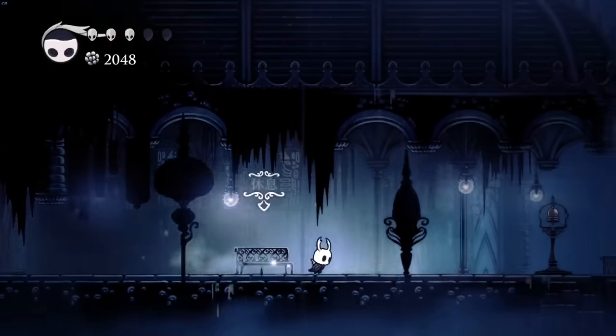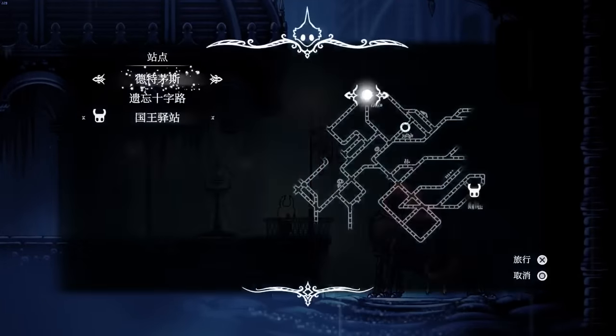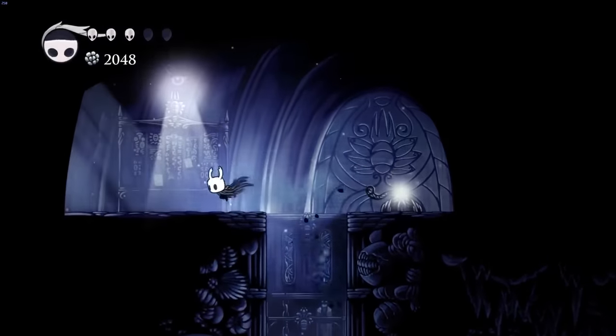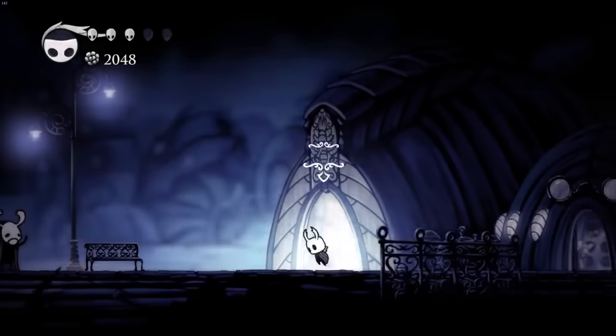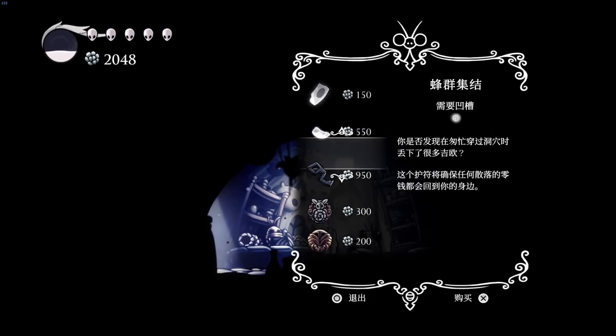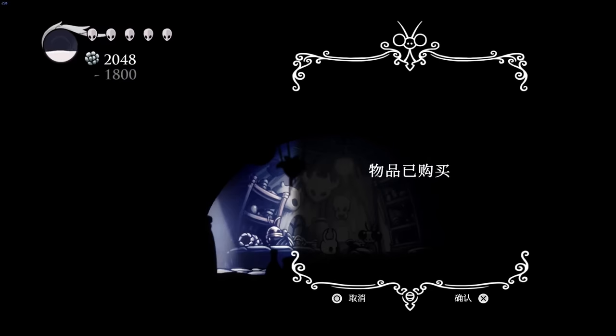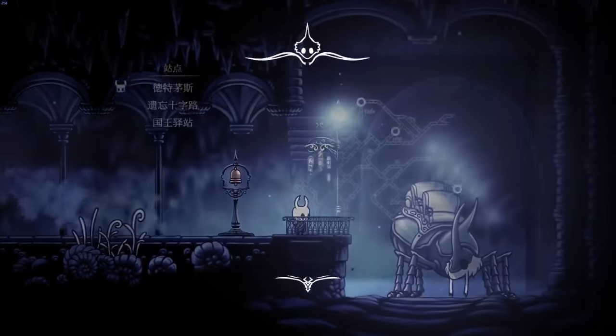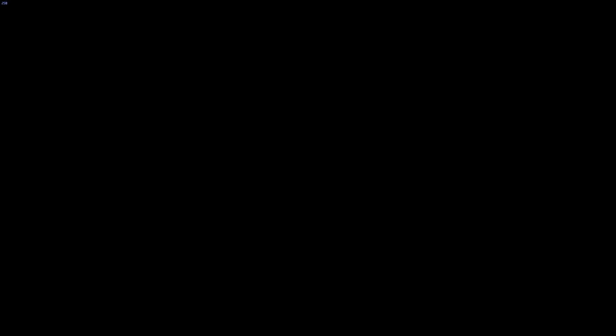He then uses the stag to travel to Dirtmouth to do some shopping. After wall jumping up when he loads in, he hits the lever to open the station's gate, then sits on the bench outside to update his respawn position for a save quit later. He then goes in the shop and speaks with Sly — whom he woke up earlier — and buys the Lumafly Lantern, which brightens dark areas around you. This is because there's one upcoming room he can't navigate in the dark like the one earlier, and he needs the lantern to see. He then rides the stag to the Forgotten Crossroads, where he's going to do a bunch of pogos and wall jumps to climb up to the pathway to Crystal Peak — the one room he needs the lantern for — because he has to pay a toll to enter Crystal Peak, but you can't interact with the toll in the dark.